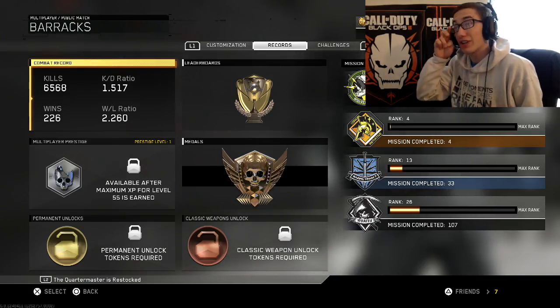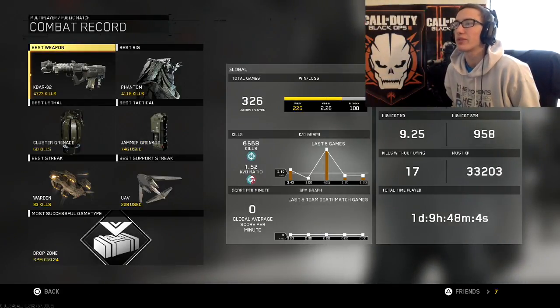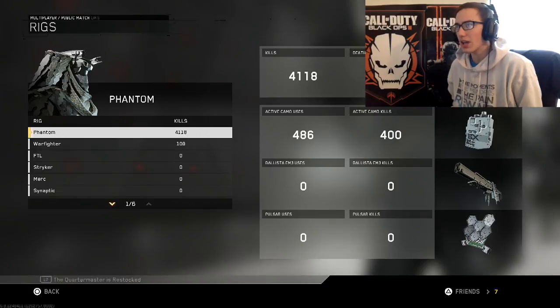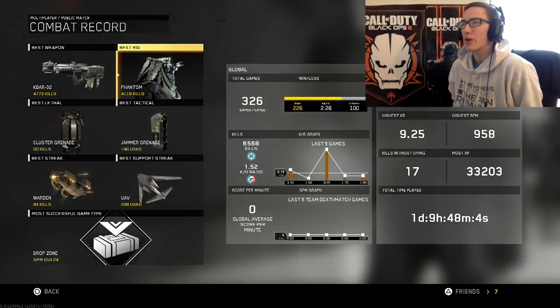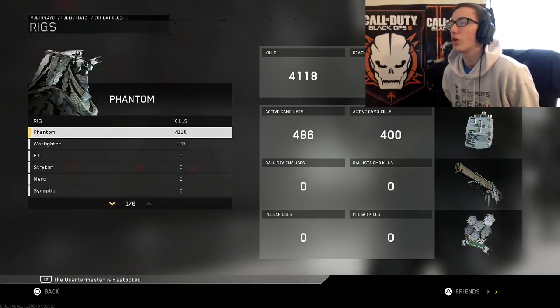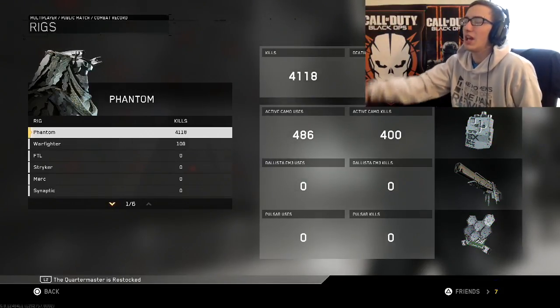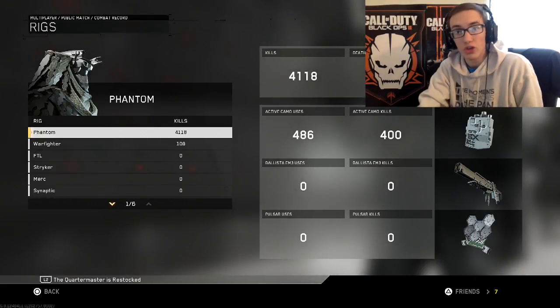So this game updated, it actually has the combat record in it and I looked through it a bit. I actually figured some things out — basically if you look here you can actually click into these things now. But I was like, how in the heck do I have 4,000 kills with phantom active camo? So I clicked into it and if you see, I have 486 uses of active camo and 400 kills with active camo itself.